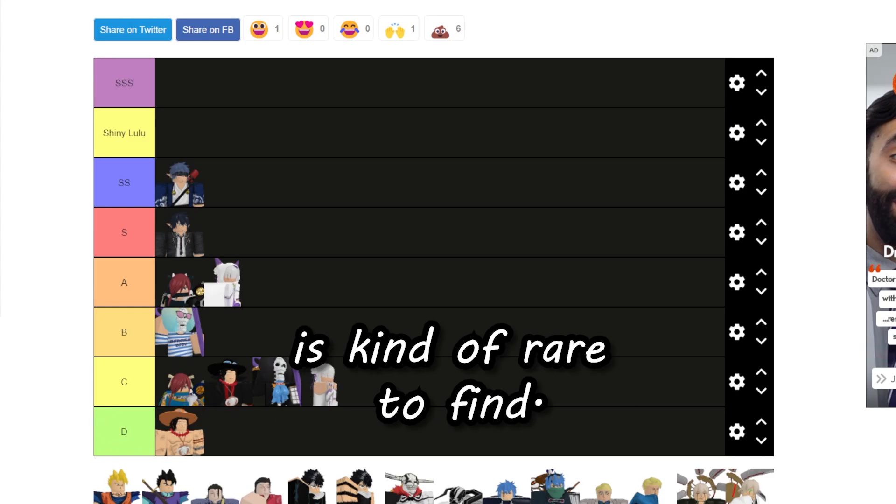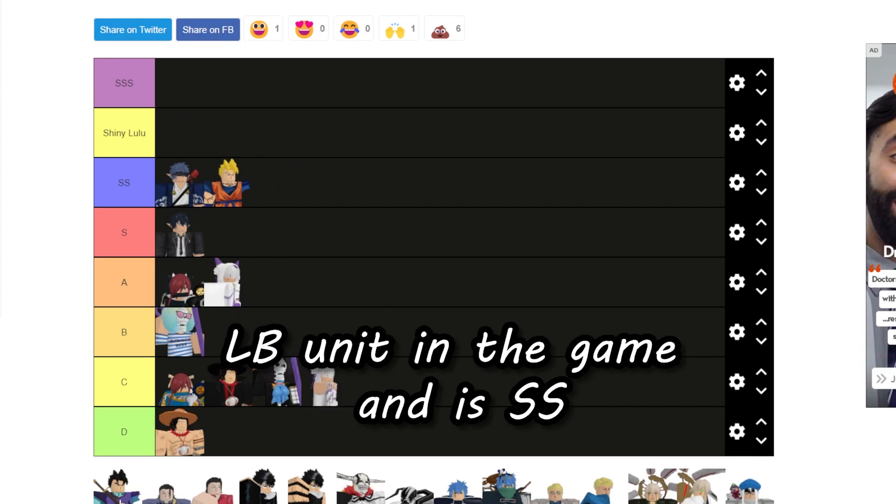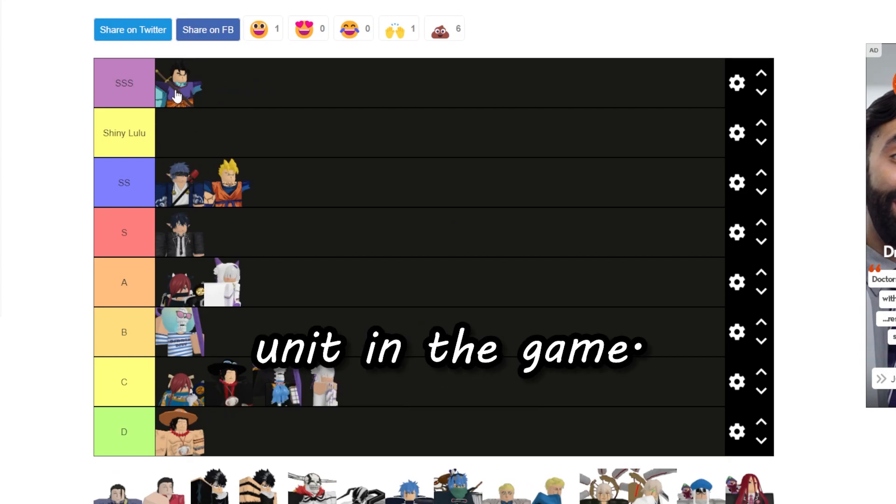Ichigo is going to be SS because he was the first ever LB unit in the game, and his shiny is going to be SSS — the most valuable unit in the game — with that whole reasoning, and there's barely any in circulation, and his cosmetic is extremely cool.